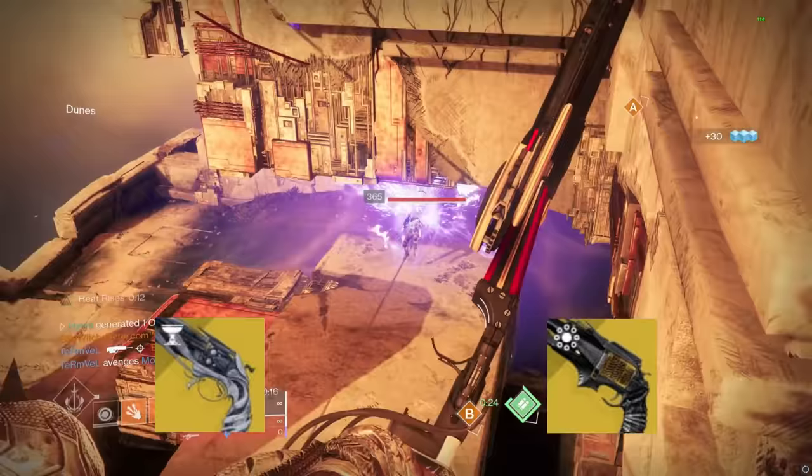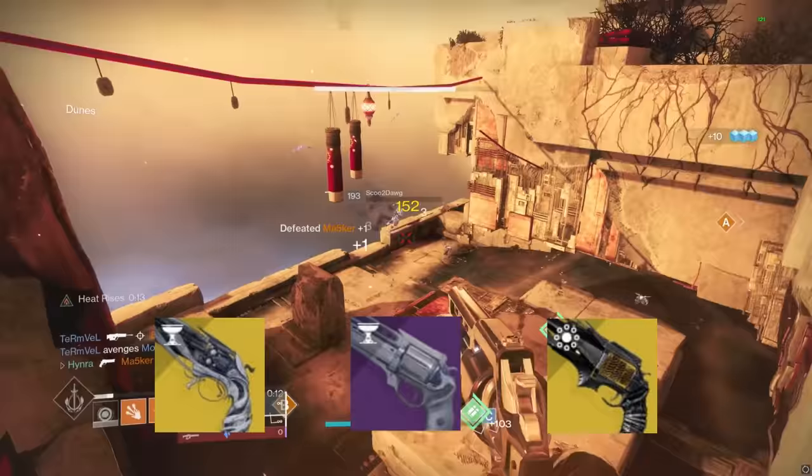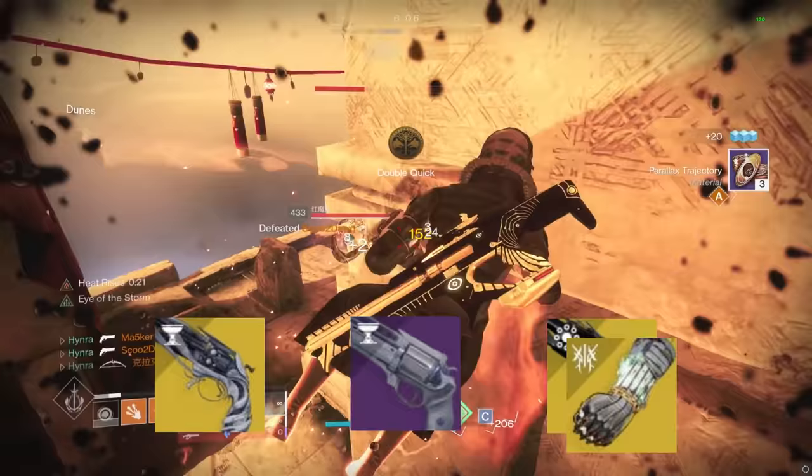Lumina and Thorn are exotic hand cannons that were once called Rose. These two hand cannons have a hidden interaction with two warlock exotics: Necrotic Grips and Boots of the Assembler.